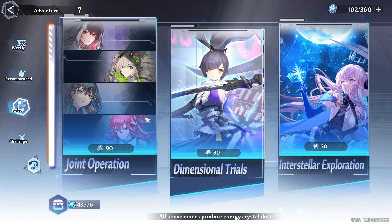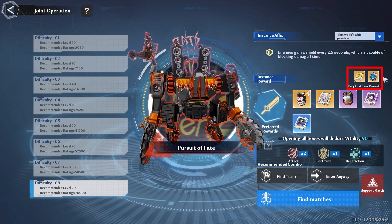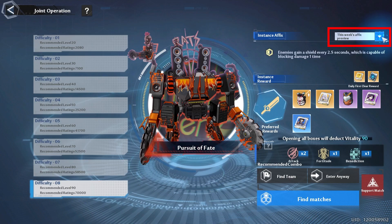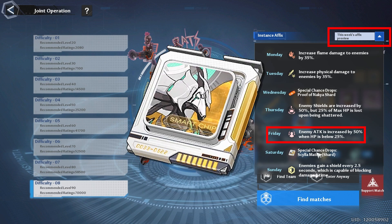Bringing us to vitality, starting with joint operations. Now in this patch, we have an addition added to our daily first Claire rewards. So you definitely want to make sure that you do at least one joint operation a day, that way you can get these drives to help level up your simulacrum trades, which are pretty hard to get. You still want to get in the habit of checking out this instance fixed. If you noticed this week, on Saturday we were able to get Silla shards, so hopefully you were able to save some vitality for Friday and get some extra Silla shards.